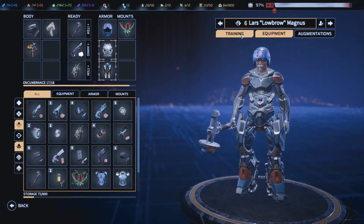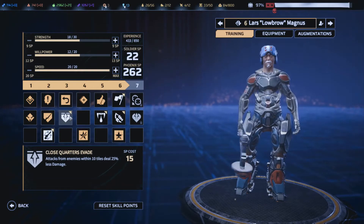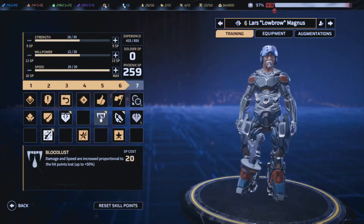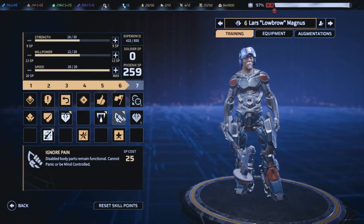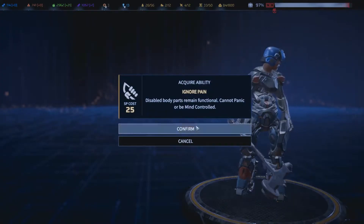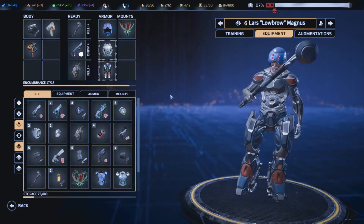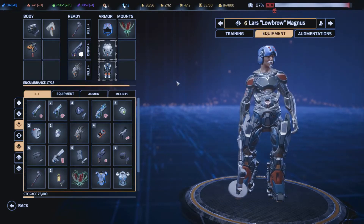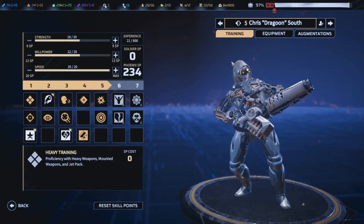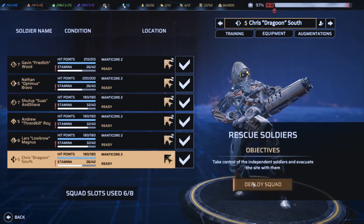Lowbrow, we're going to give you good close quarters evade, spending three Phoenix skill points. Let's do that — no panic and no mind control, that's also good, but let's spend most Phoenix skill points on that. And Review, I almost forgot about you but you don't have any skill points so that's fine. Let's go in.